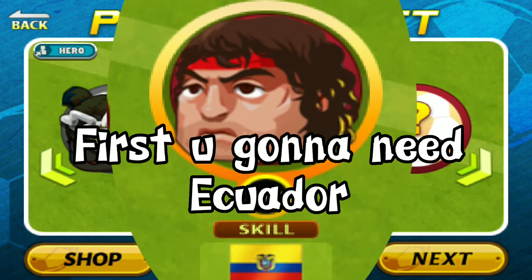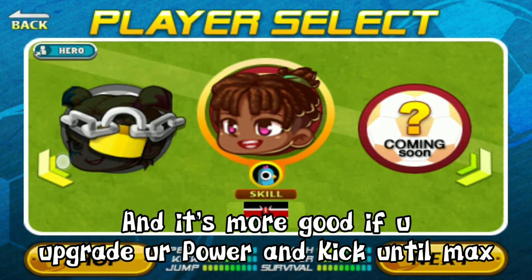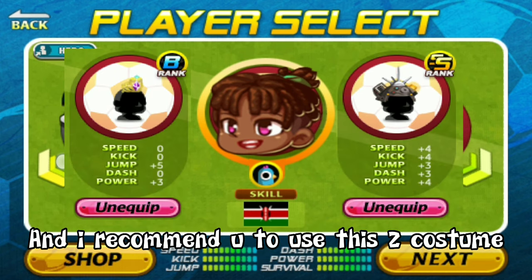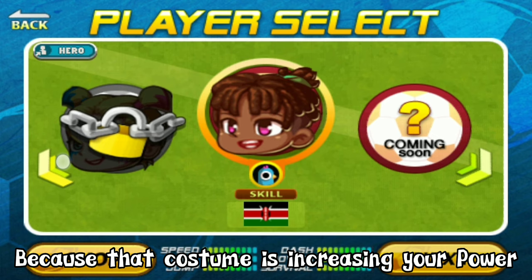First you're gonna need Equator. You can unlock him with the head cup glitch. It's better if you upgrade your power and kick until max. I recommend you to use this costume because that costume increases your power.